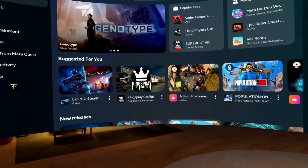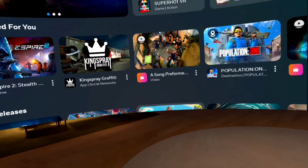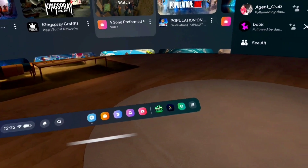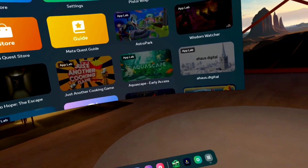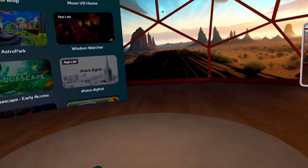So here you would grab it this way, bring it close to you. You can also use that grip button, and then you can either just use the regular icon or you can actually touch it with your finger. Correct me if I'm wrong.